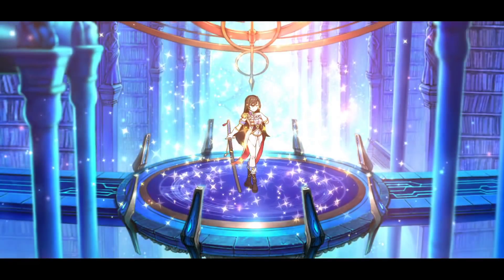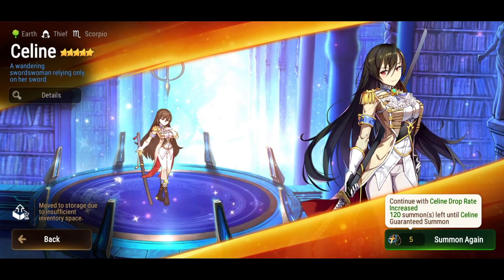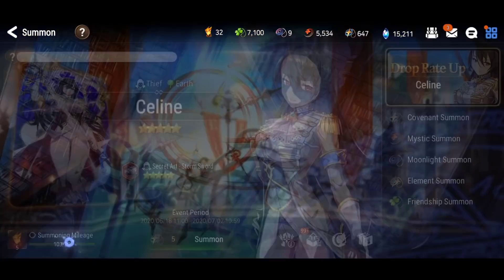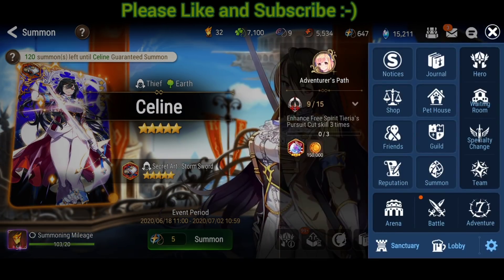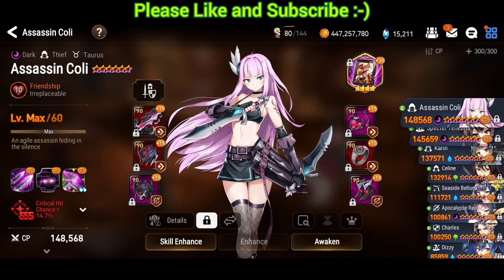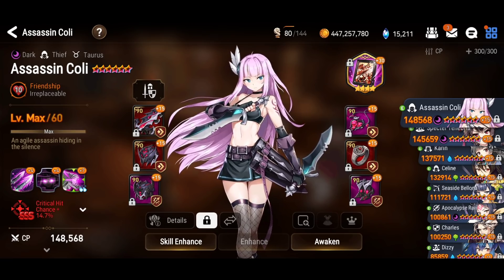Do you understand what hitting pity three times in a row means? That means my luck is complete garbage. At least my luck with artifacts is turning around — it's coming back. I'm sure a lot of you guys are in the same boat — you're hitting pity, you're joining the 121 club. It's okay from time to time, but non-stop? Why are you doing this?